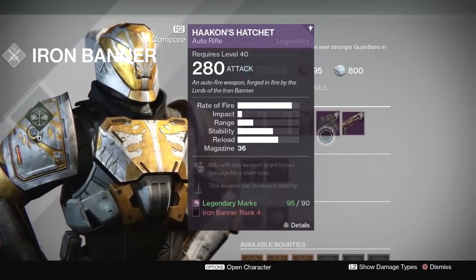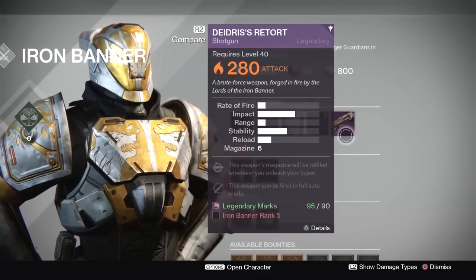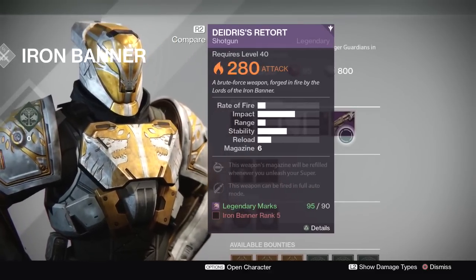As for the weapons, this time around Lord Saladin is selling the auto rifle Harkens Hatchet, which can be purchased at rank 4, and the shotgun Daedrus' Retort, which can be purchased at rank 5.